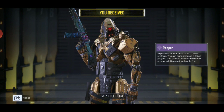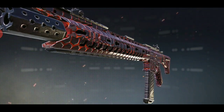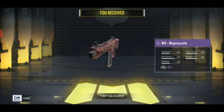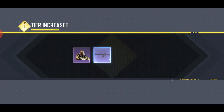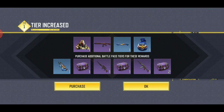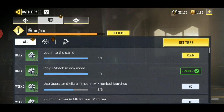Now we get Reaper, the new character skin. Let me get the M4 Magnet Cone — this looks really cool — a knife, a sticky grenade. All we have to do is grind the pass and we get these rewards.